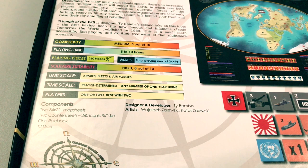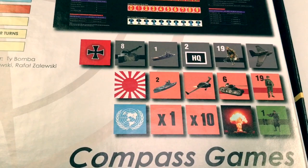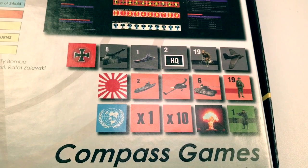Here are the artists: Wosiek Salewski and Rafal Salewski — pardon my Puerto Rican Polish, I hope I'm somewhere in the ballpark. Designer and developer: Ty Bomba. You see here samples of the counters, and of course if it's a Ty Bomba game you're going to find nukes. I think the only game of his without nukes is his Antietam game — I'm kidding, I don't think he has an Antietam game, but if he did it probably had nukes. German units are in gray, Japanese in red, and Italians in green.